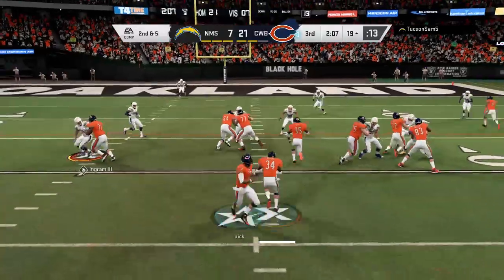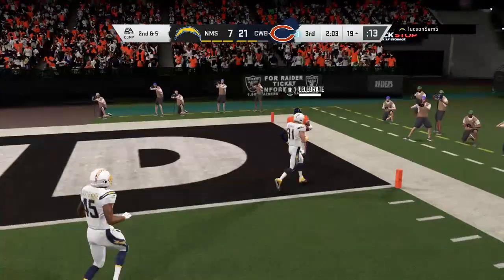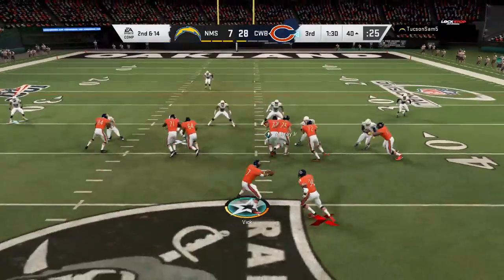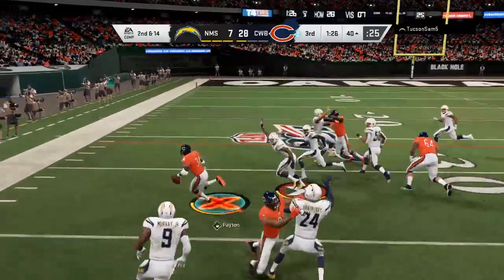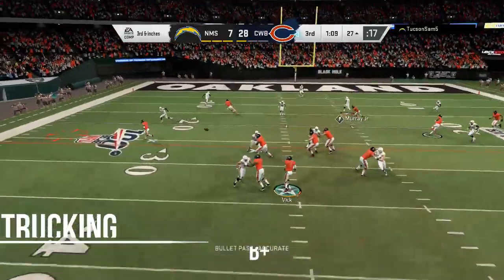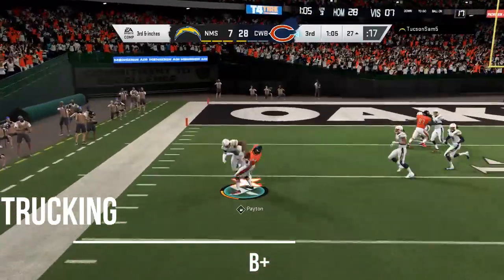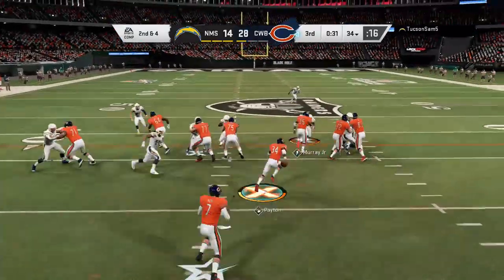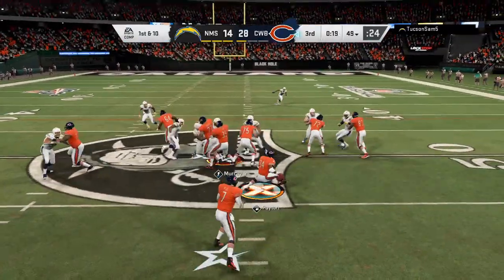Break tackles is at A-minus — he's not going to break the same amount of tackles as Dickerson, but Dickerson doesn't move like this either. If you want the middle of the road player that does everything, he's the best running back in the game. We have a new king — it is Walter Payton. Trucking is B-plus. That's the only fumble I had, and right there he ran that guy over as well.